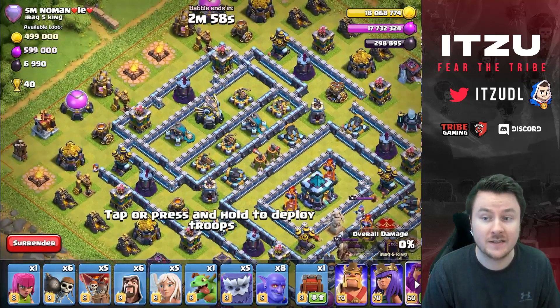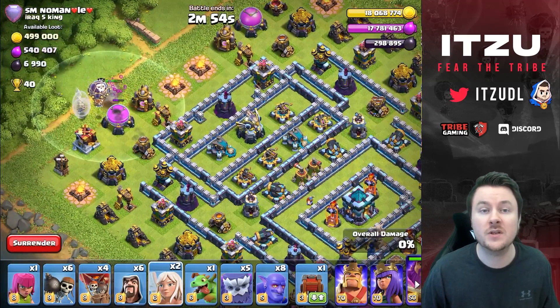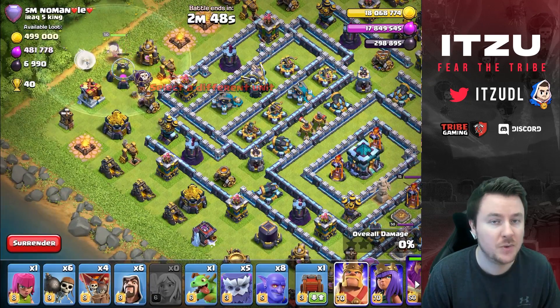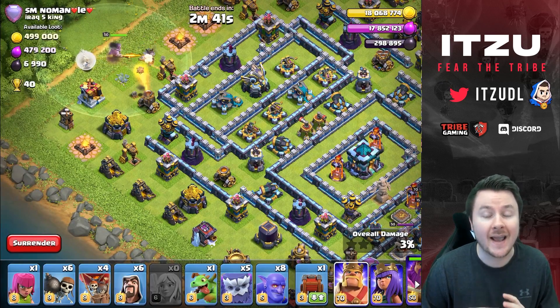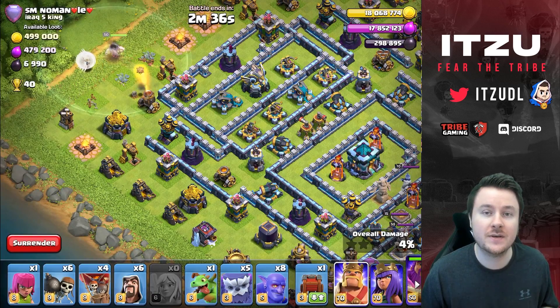This is something you always have to keep in mind. You can choose between the ram and the blimp sometimes, but 99% of the time the blimp is better and just super crazy powerful. The reasoning behind that is you can send in the blimp at any time as soon as you push into the core of the base.